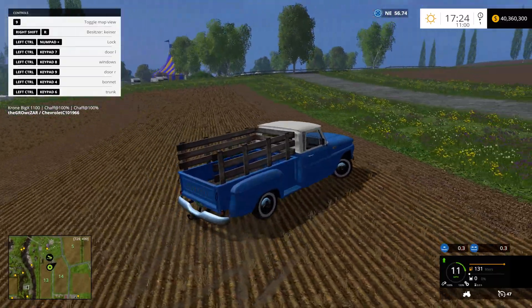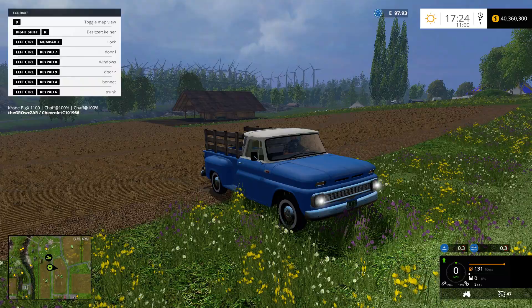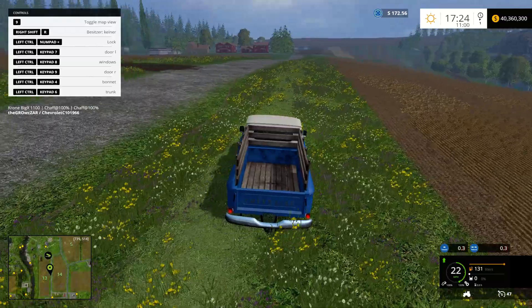A little squirrely. Let's make sure the lights work. Yeah, the Chevrolet C10 truck is pretty cool.